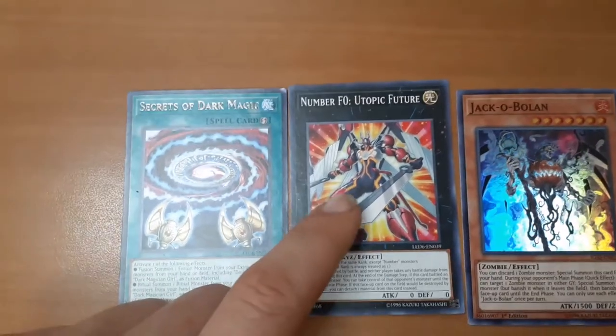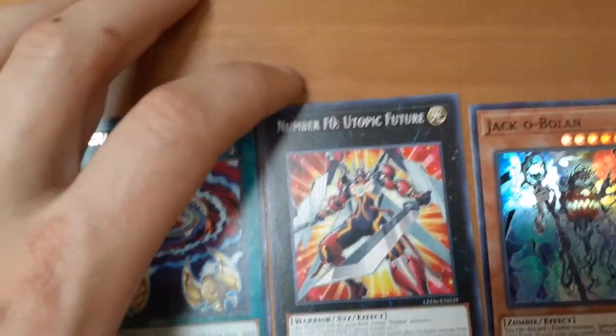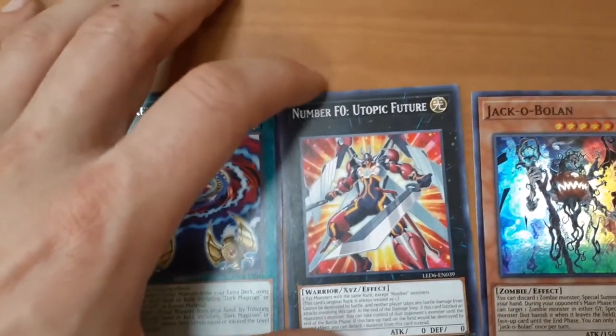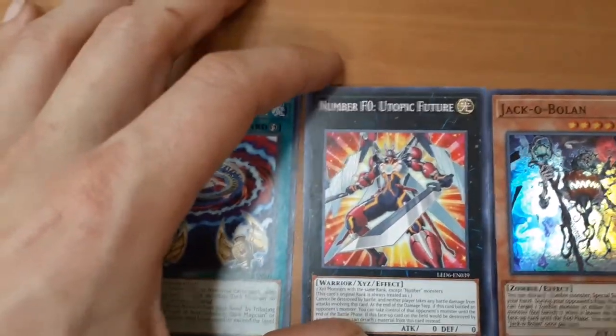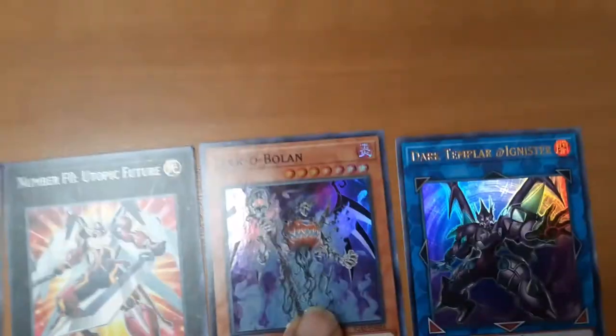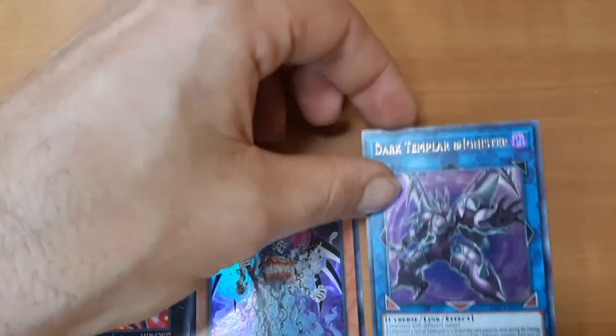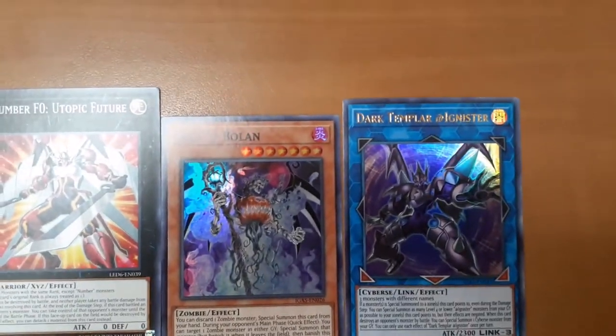This might very well be one of the next best Xyz monsters in the game if played right — this is amazing. If you stack two Xyz monsters with the same rank — any two level ones, two level twos, threes, fours — any two with the same rank, that's crazy. And then got the new zombie: Jackabolin, new zombie support. And the link monster for Addignisters — the new archetype Addignisters. He's got the link monster for them: Dark Templar.